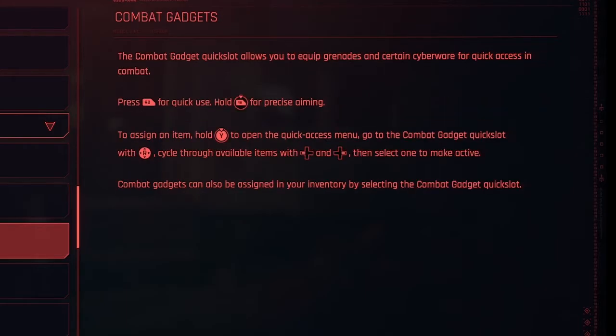Combat gadgets. The combat gadget quick slot allows you to equip grenades and certain cyberware for quick access in combat. Press right bumper for quick use, hold right bumper for precise aiming — left bumper was for quick hack and right bumper is for quick use of combat gadgets. To assign an item, hold Y to open the quick access menu, go to the combat gadget quick slot, cycle through available items, and select one to make active. Combat gadgets can also be assigned in your inventory by selecting the combat gadget quick slot.